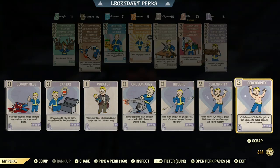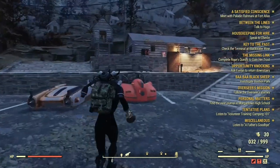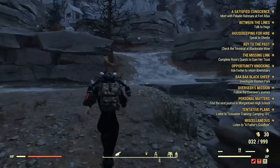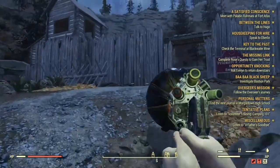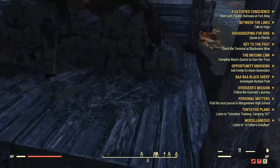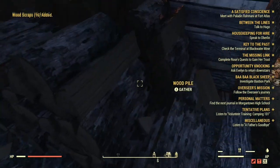The place you want to be is at Prickett's Fort. Follow me — you're gonna go all the way up here, jump onto these rocks, or you could just follow the path until you get right here. The wood should be right here — I'm gonna speed this up, but it should be everywhere, so make sure you check every single little piece.